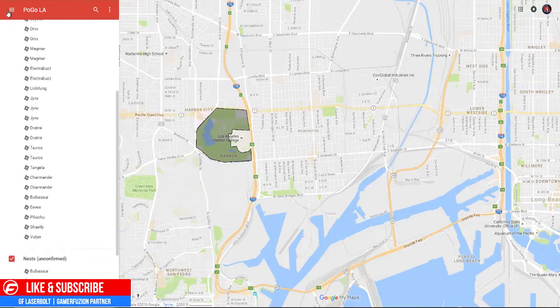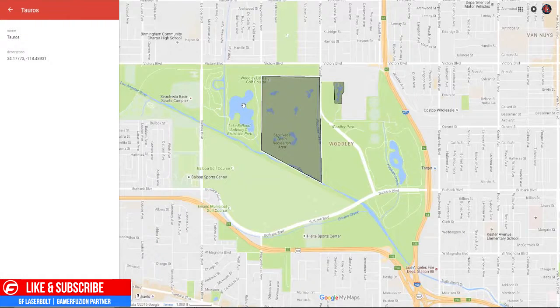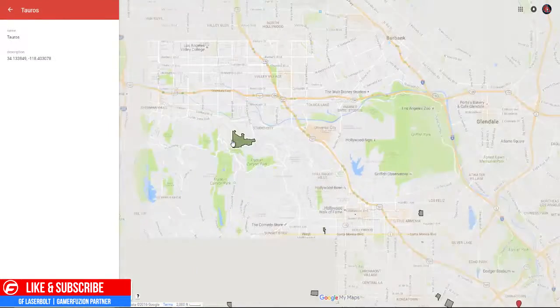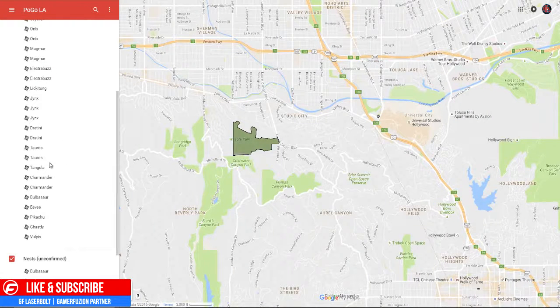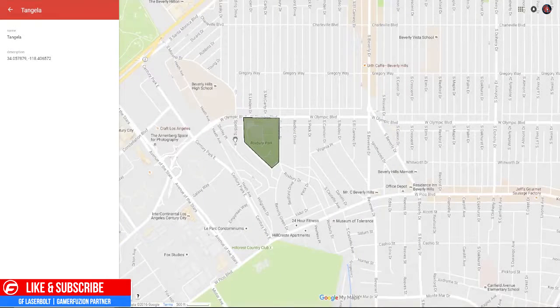We have Tauros, and you can find it between the 405 and the 101 on Woodley — the same location as the Onix nest we mentioned. There's another Tauros location between Willow Park and Studio City. Next, we have Tangela, which can be found at Roxbury Park baseball fields, by Olympic and Century Park.